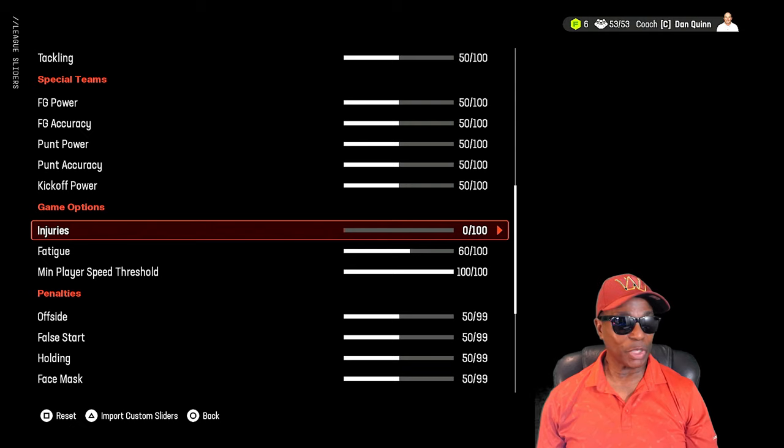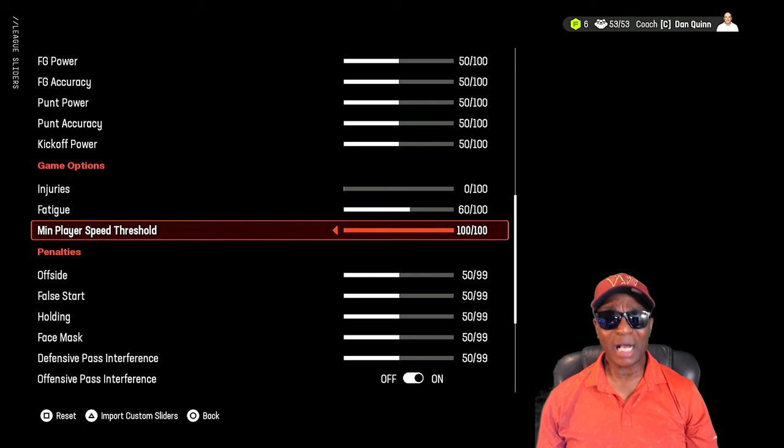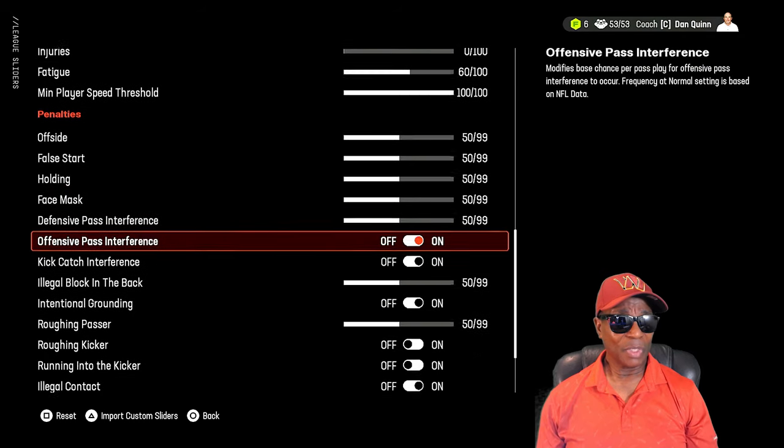Injuries at zero — put your injuries where you want. People lower injuries because they happen all game long in Madden and the system hasn't been done right. I put it at zero because even when players are supposed to be on the injured list it doesn't work out correctly. Fatigue is at 60. Minimum player threshold is at 100 — back in older Madden days we used to put it on zero, but now you put it on 100 to get the even speed threshold differences right.